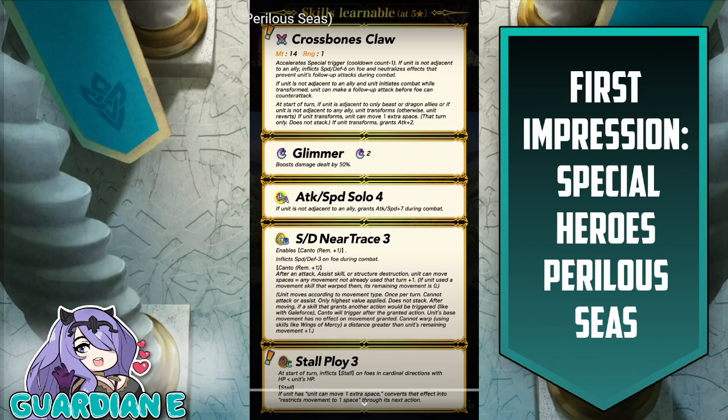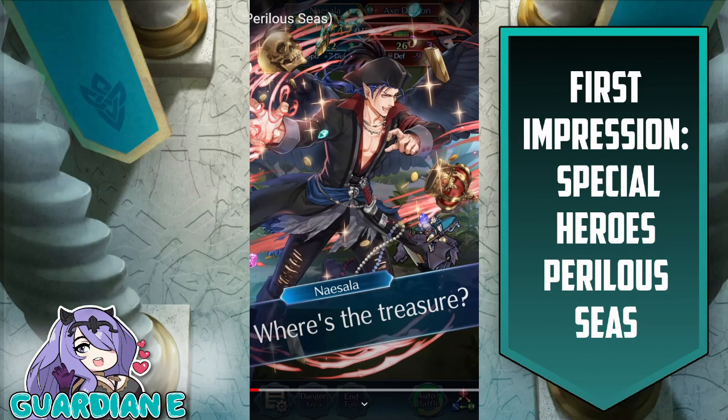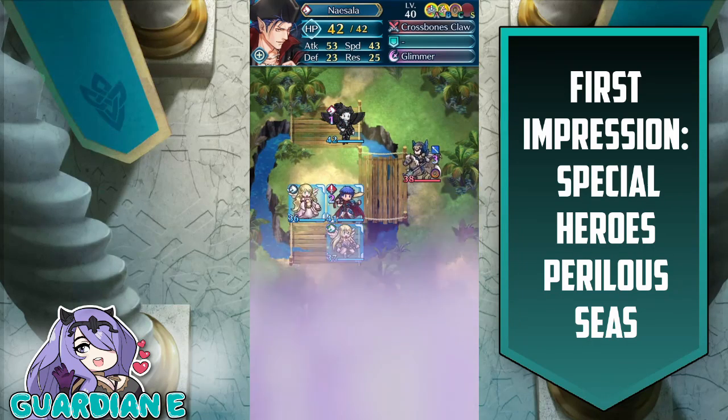Nésala is going to be a player-phase powerhouse — all-out offense with extended range, going in transformed, attacking twice in a row, murdering somebody with Glimmer, then falling back via Near Trace 3. Very, very deadly — watch out. Love the hat on the raven in his transformation. I love the energy wrapping around his outstretched hand as he claws forward in human form. I also like the jewelry, the crown, and the golden skull whirling around him — lots of spoils to enjoy. He flies in, does two attacks in a row, and then the Canto is shown off.